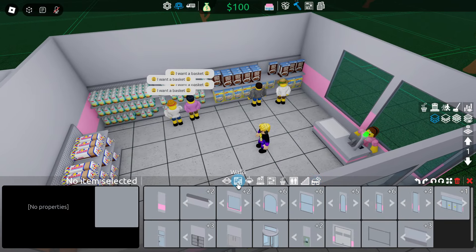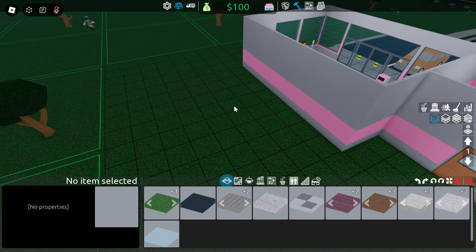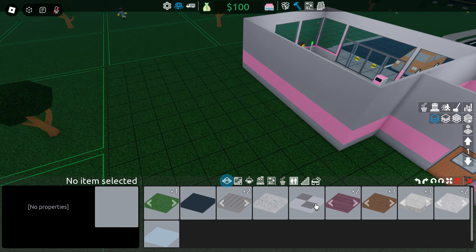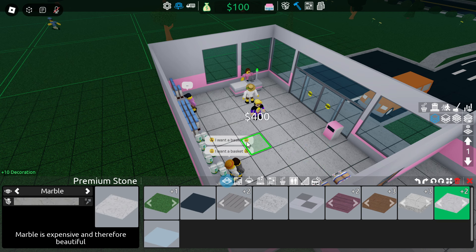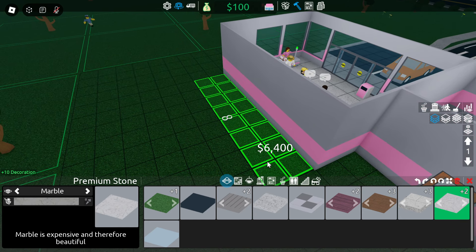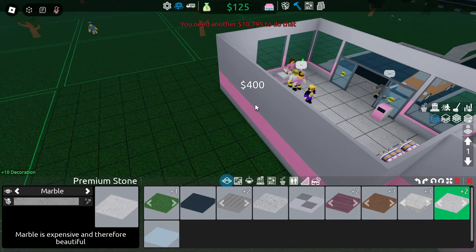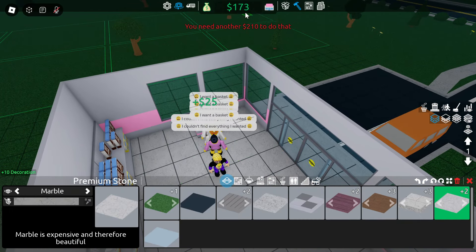We definitely want to build. Walls — no. We want to build more out here. What flooring is this? You want a basket? Well, how am I supposed to get a basket? I don't have much money to do that. We're not going to do that yet — we only have $150.